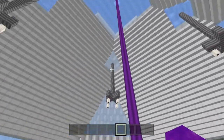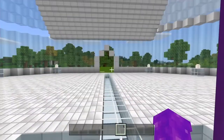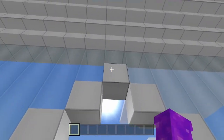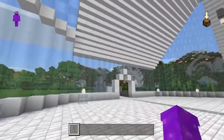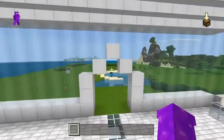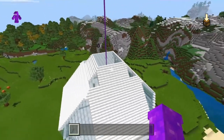Alright guys, so when you spawn into Combat Craft, this is where you'll spawn — right dead center here. There are gonna be signs on top of the doors. We've already got chandeliers and it looks pretty good. I'm gonna take you guys outside so we can see it from the outside as well. You have four exits.